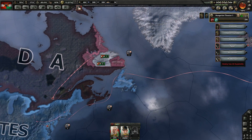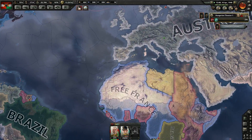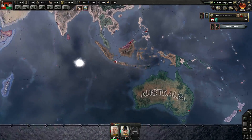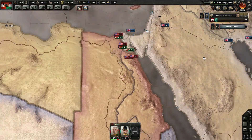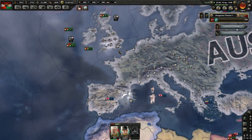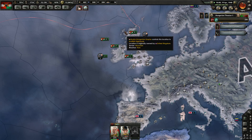G'day and welcome back to our Austria-Hungary campaign in Hearts of Iron 4. We're trying to do the American invasion at the moment. The other army over here got completely destroyed, which was really annoying — they were our best guys.